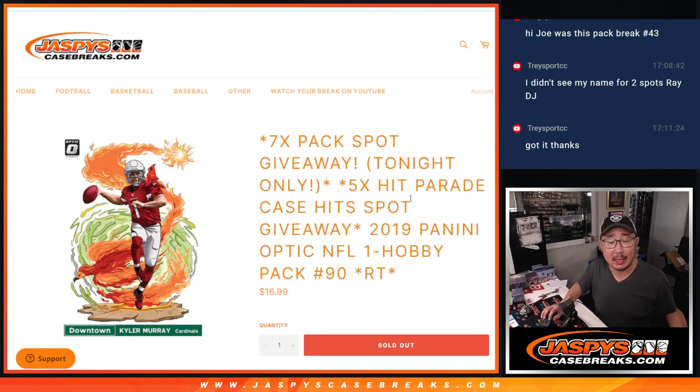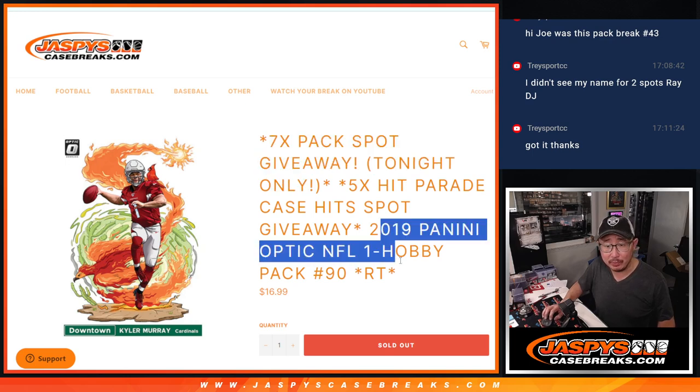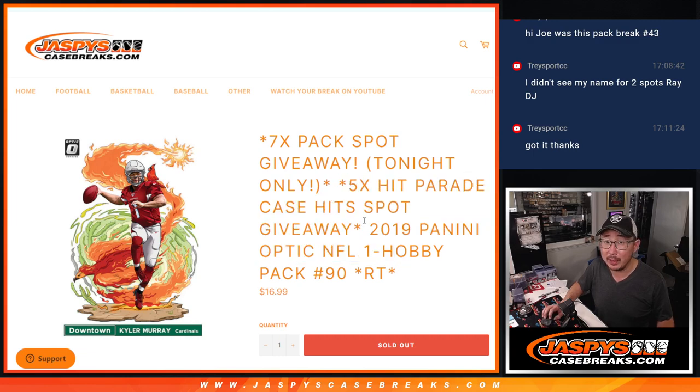Hi everyone, Joe for JaspiesCaseBreaks.com coming at you with a 2019 Panini Optic Football Hobby Pack break number 9090. Seven Optic pack spots give away, then we'll do the break itself with a second of three dice rolls, and then we'll give away the five hit parade case hits spots.